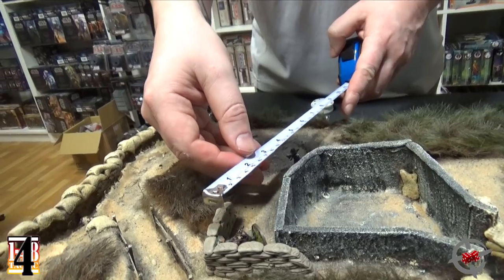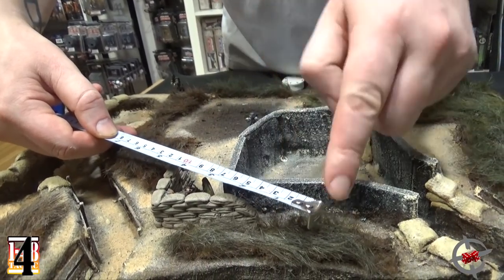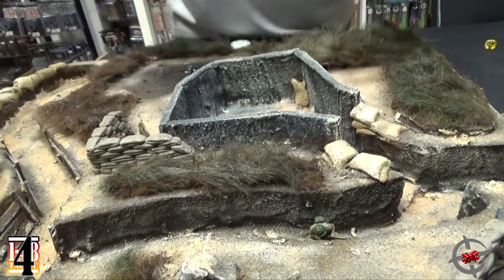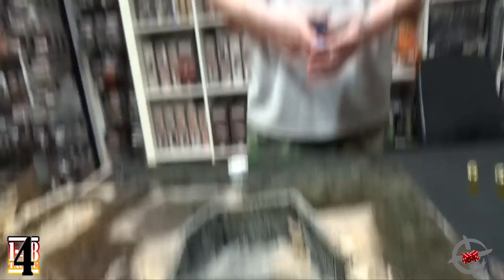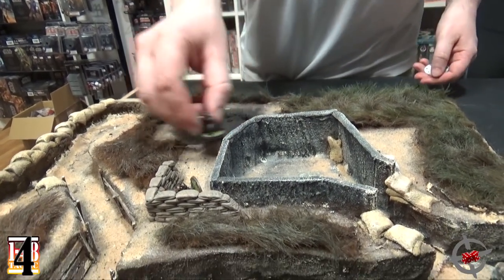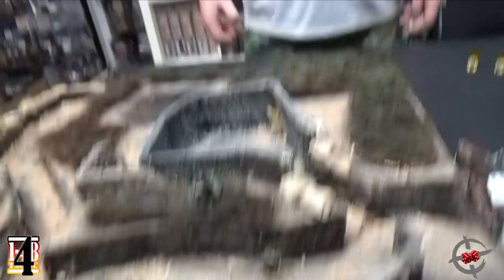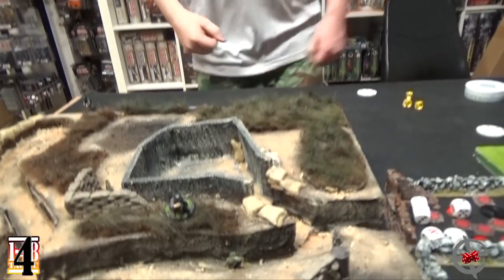How much move does your squad leader have? Just four. He can move here — that's one action point. Then he can move here — that's an additional two, so three action points but only two actions. I'm within two inches of you and can blast your head off. I can't aim with that guy, but I can shoot twice. With three dice hitting on four — that's a wound!